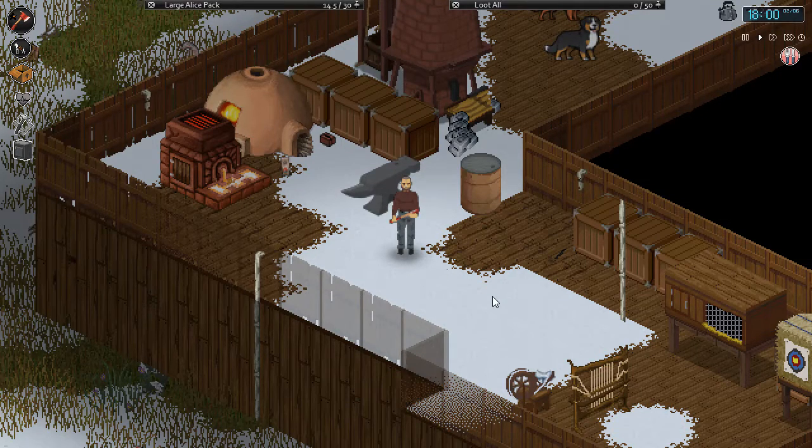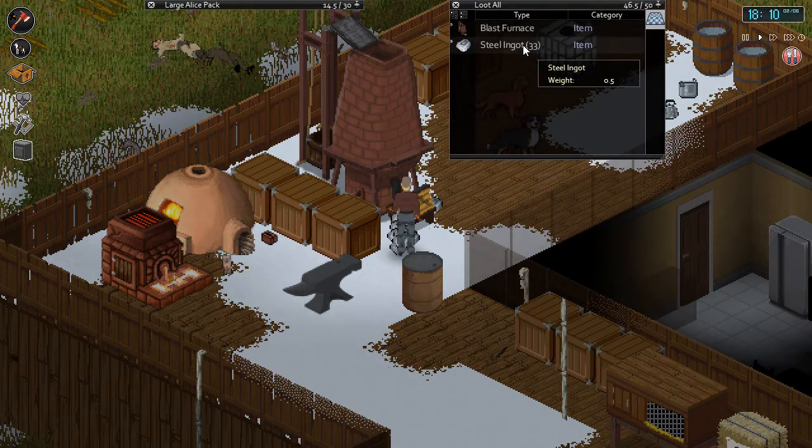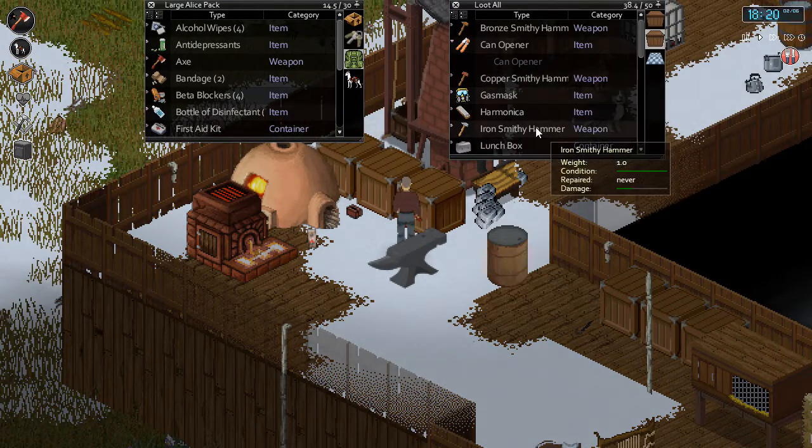Welcome back to another episode of Project Zomboid. Remember where we last left off — I was doing a whole bunch of metal detecting. I spent a few days doing that and collected quite a bit of steel, so there are a couple of projects we're going to be able to do today. I got 33 steel ingots — I could get more, I still had some batteries left.